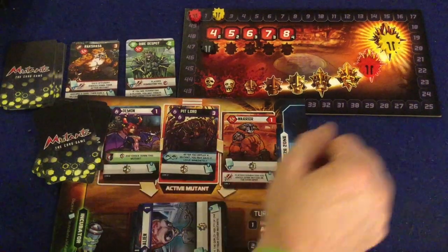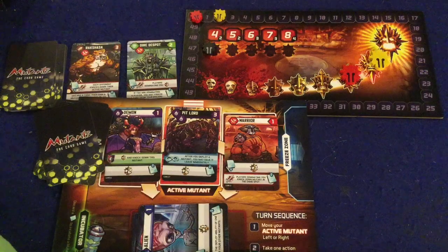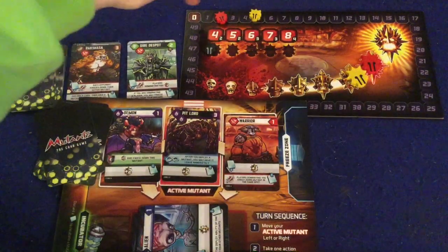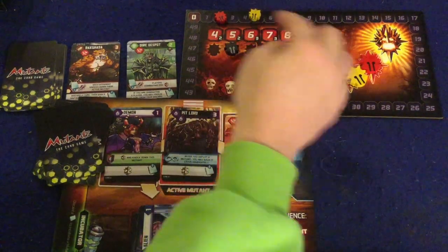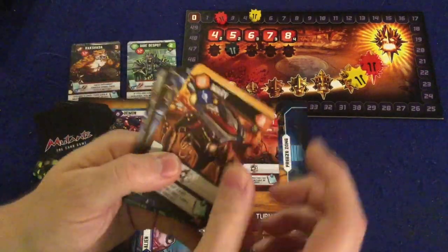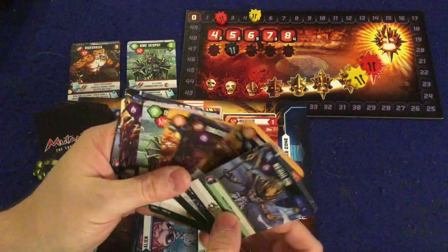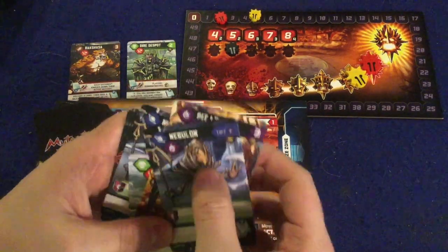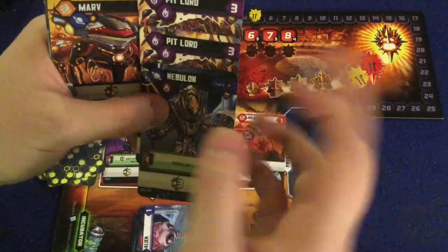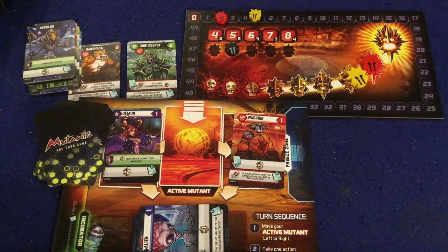At the end of the round, you check to see who is winning on the power track. They gain the points listed, and if you're playing with three or four players, second and third place get slightly fewer points, while last place always gets zero. You reorder the power track based on who is winning the victory point track, then rinse, wash, and repeat over five rounds. At the end of five rounds, you see who has the highest number of points on the track plus their freeze zone. Cards in the freeze zone are generally straightforward — threes and fours — but some are really interesting, like one that gives you one victory point per purple symbol you have in your freeze zone. With the right build, that could be 16 points, so forward planning really pays off.